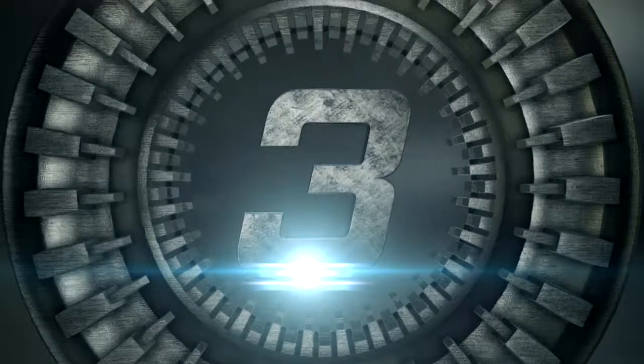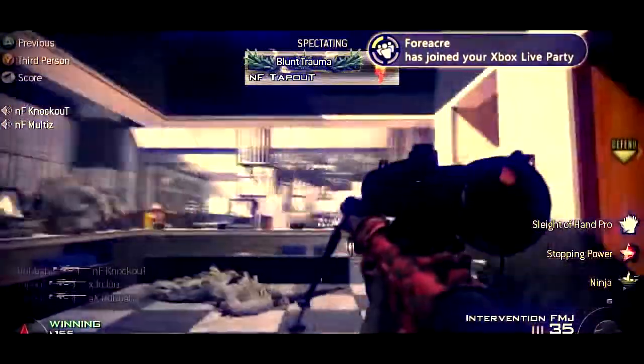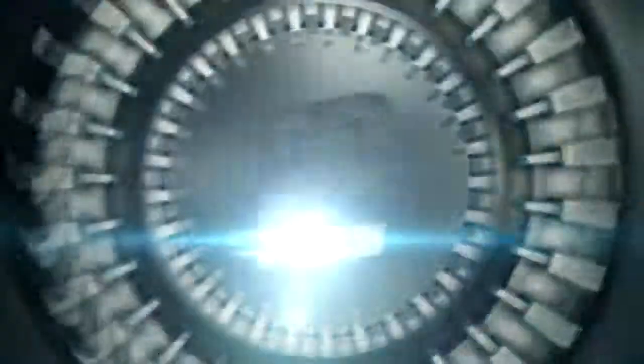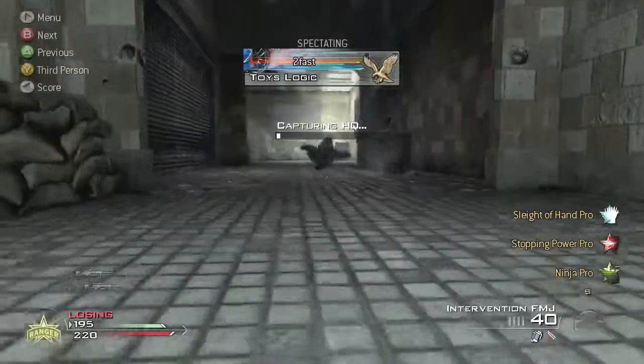Clips like those are always gonna have an upper hand. Number three, we're gonna have NF Tap Out holding down the headquarters on Terminal. He's gonna go in for that nice clean far shot, and that's what I'm talking about — if you guys can hit those key shots, those are always gonna be one of the best.